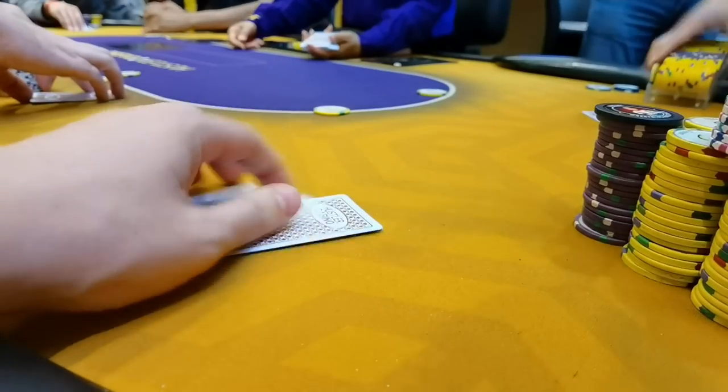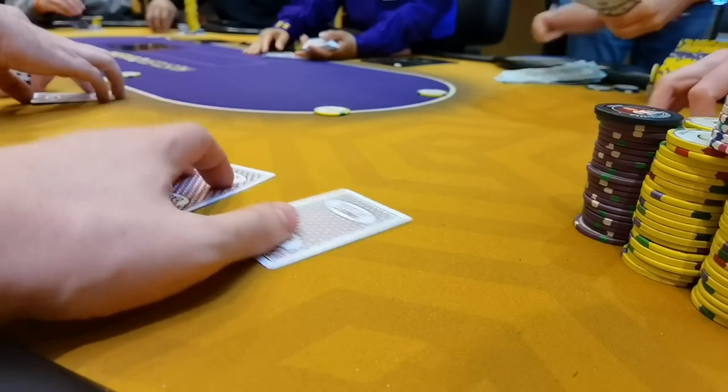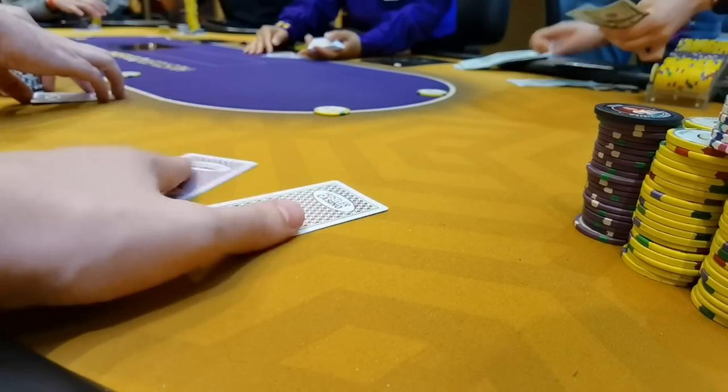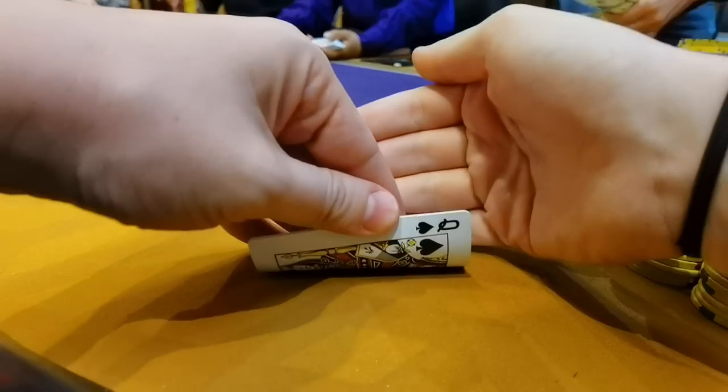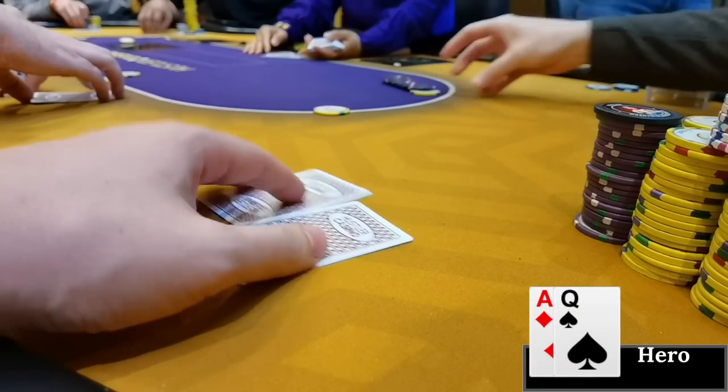Welcome back to the Hustler Casino in sunny Los Angeles. I'm going to bombard you with as many hands as possible from this 5-5-10 cash game session. Straight into the action - four minutes into the session I pick up ace queen offsuit in the big blind. The game looks kind of reggy today.